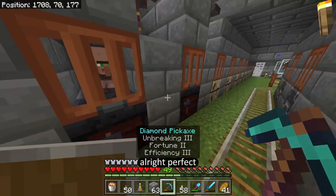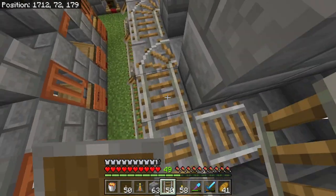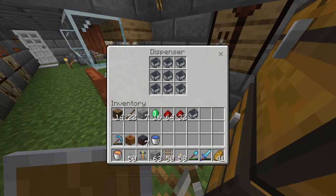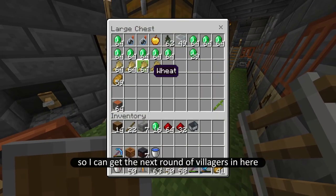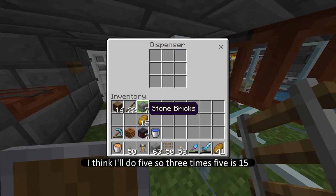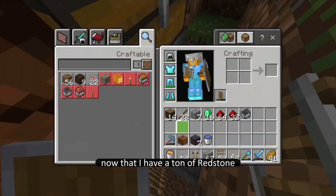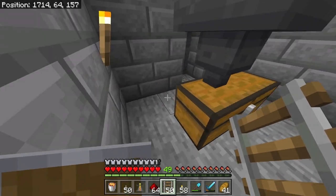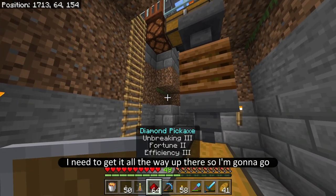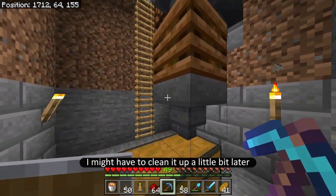We finally got some redstone so that we can keep building — or at least finish building — our bone meal farm. I'm going to put a little bit more bread inside of it so I can get the next round of villagers in here. I'll do five — three times five is fifteen, that should be good. Now that I have a ton of redstone, I have the comparator. I need to get it all the way up there, so I'm just going to go around like this for now, and if I want I might have to clean it up a little bit later.